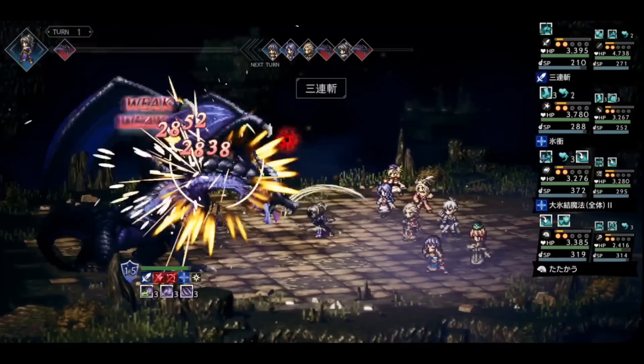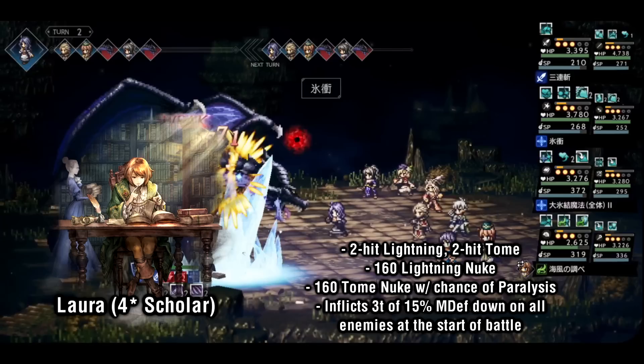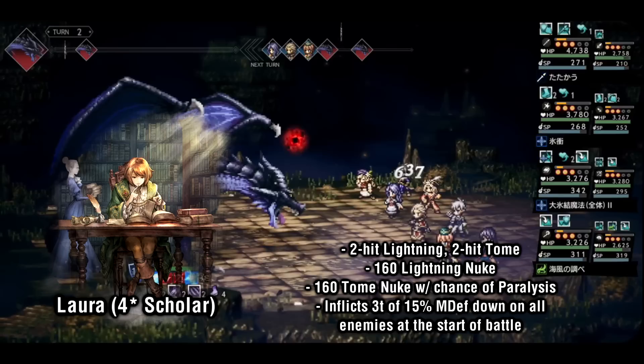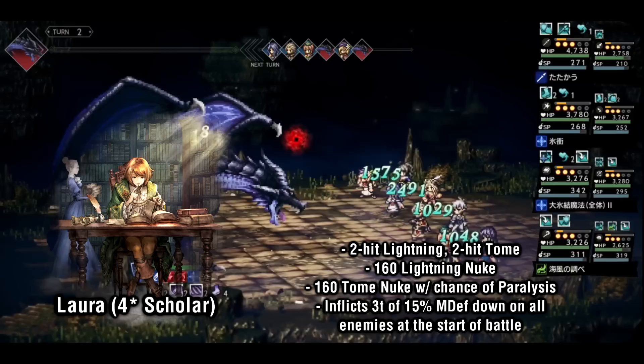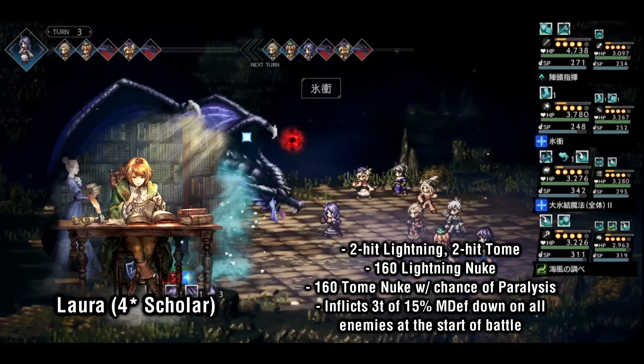Let's take a look at Laura next. Laura is one of the strongest lightning characters available on release, with access to 2-hit lightning, 2-hit tome, a decent lightning nuke, and a tome nuke that can potentially inflict paralysis — the third and final character in the initial roster that can inflict paralysis alongside Gilderoy and Bertrand. These two units pair extremely well together in lightning compositions: Bertrand debuffs enemy's lightning defense down, while Laura drops all enemy's magic defense for 3 turns by 15%. Laura is often brought along for fast magic comps just because of this passive debuff, even if the enemies aren't weak to lightning or tome.